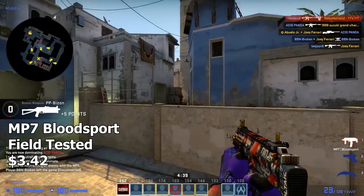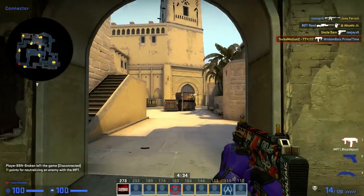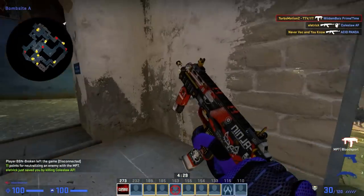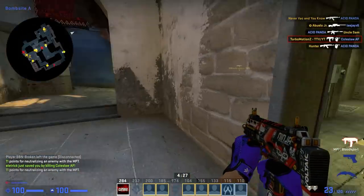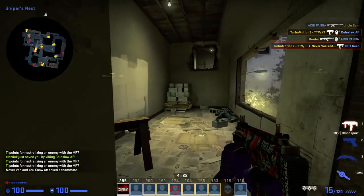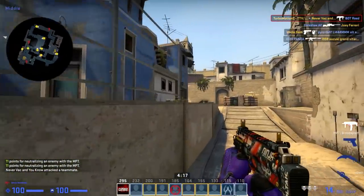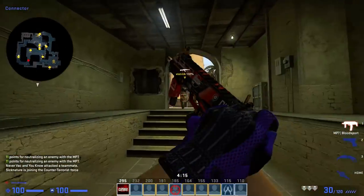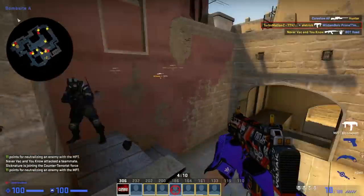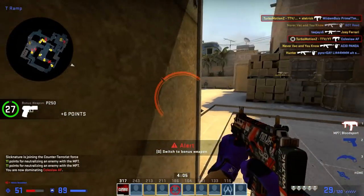Next up is the MP7 Blood Sport field tested, and yes, this is another really sick skin. It's kind of like the AK Blood Sport or all the other Blood Sports, but on an MP7. It has a lot of red on it, some gray, accents of white, and a lot of really cool little Easter eggs around it — like the word 'ninja,' a cat face, Japanese characters, and General Grievous's face. There's just a lot of cool stuff on this skin. Also, bonus points if you have a red pair of gloves to go with these.